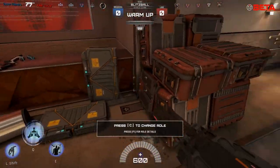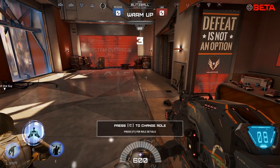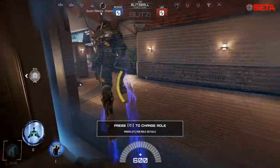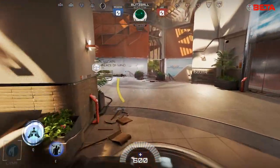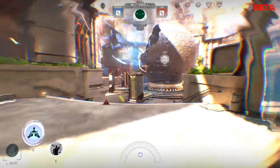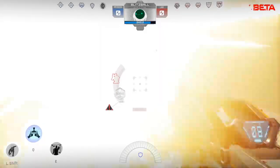Your E is a shield that goes down and stops all enemies and firepower from going through it, but you can see through it so you can see enemies behind it. It's really useful in Blitzball, especially for blocking ball carriers from getting to the goal. Alright, so this is where the ball is - let's jump in, slam down, and defend this place.